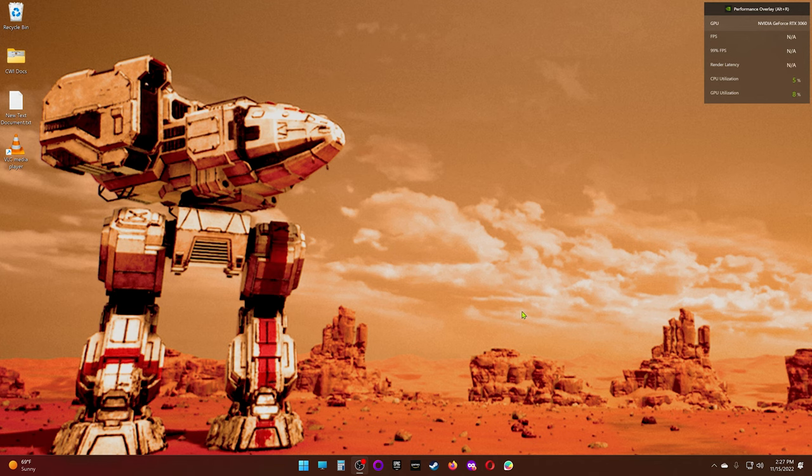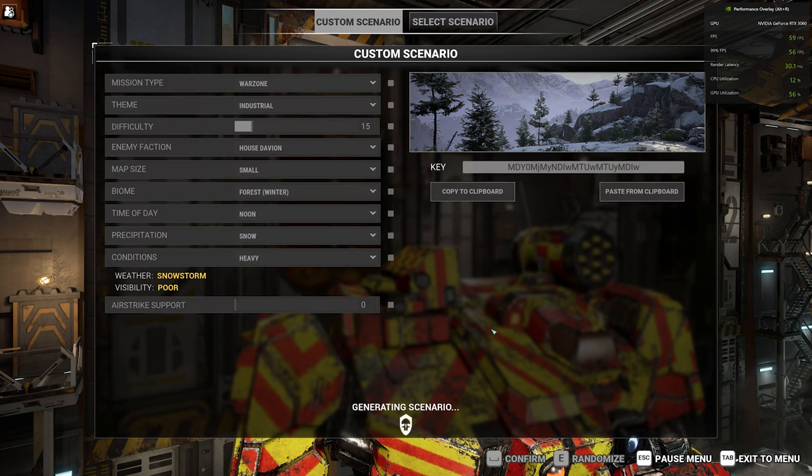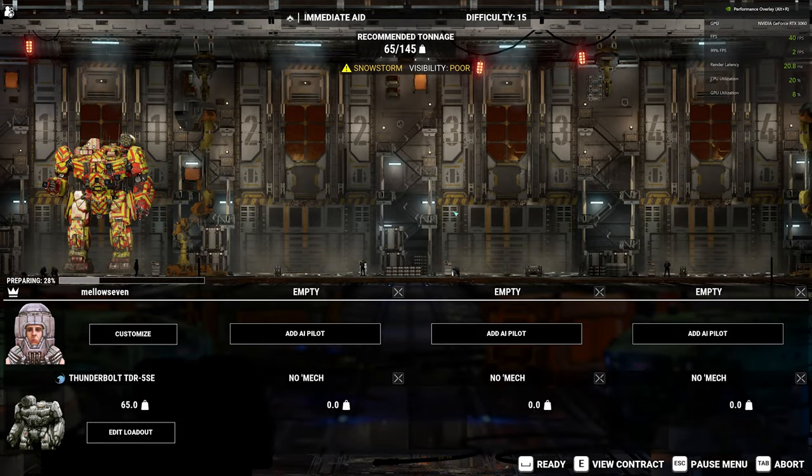Let me get in the game and we'll fire off a mission. I'm going to make this a Warzone, difficulty 15, so we'll be running smaller, faster mechs — that should stress the game a bit more since we'll be moving faster. I'm going to make the map size small so the mission doesn't take forever. We'll make it winter with heavy snow to add some volumetric effects. We'll confirm that, pick some mechs, and drop into the mission.